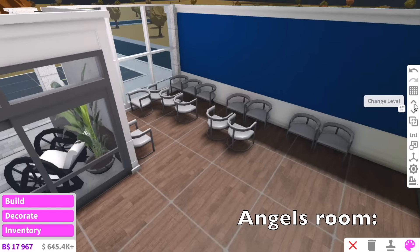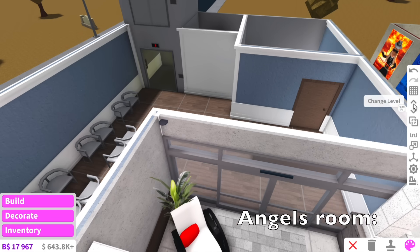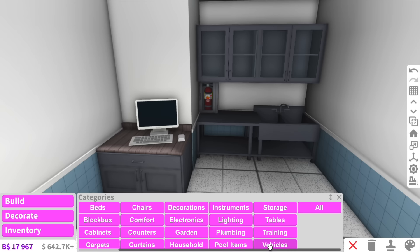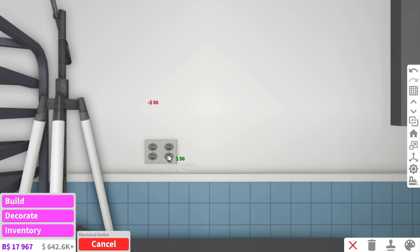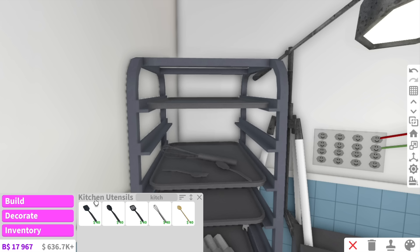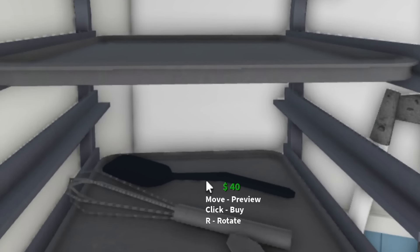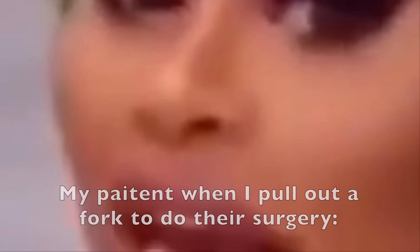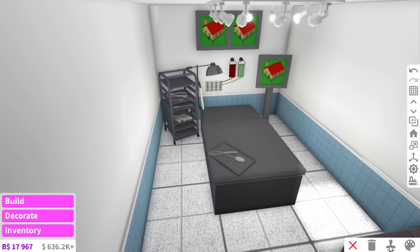The hospital waiting room is actually looking really good — I'm super excited to see what Angel comes up with. What else do we need in here? A fire extinguisher — and you know what we need? A sink. Every surgery room needs a sink. We also need some electrical outlets — heaps of them, actually. This is like the top medical equipment in the country.